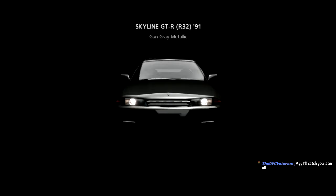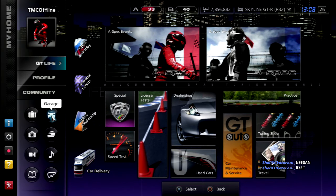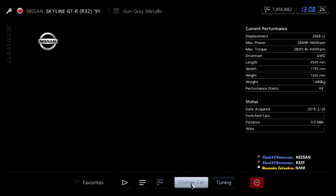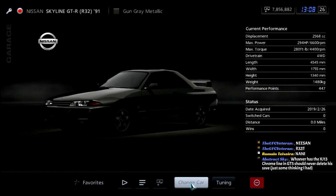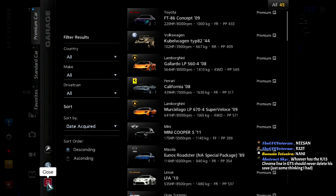Standard. Not bad, I'll take it. I could probably use it in the Gran Turismo rally, or the Japanese championship. I got a Nissan Skyline GTR - hey, that's badass, I'll take it. And it's in Gun Gray Metallic, my favorite color too. So yeah, here it is - Gun Gray Metallic R32.